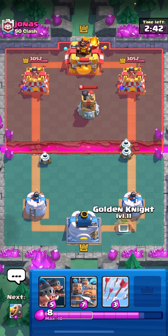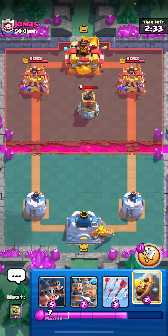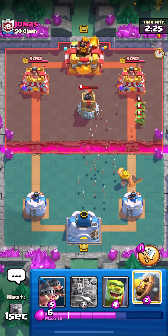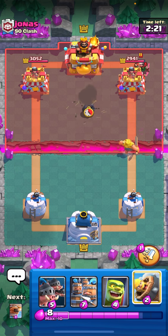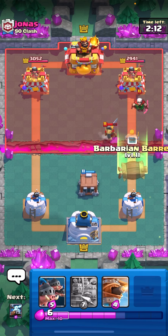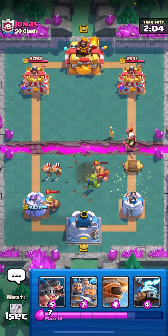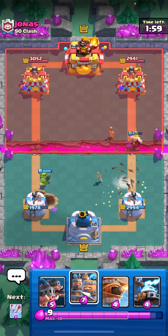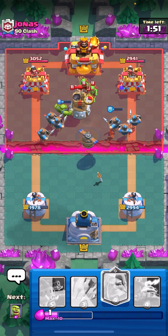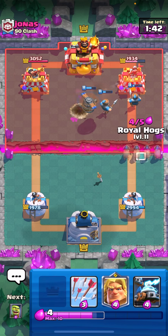Bro, hog recruits, flying machine, double spell or triple spell — and I added the Golden Knight because it makes the deck more cancerous. The card itself is totally not broken right now because the dev team decided not to let everyone know that they tweaked the card a little bit. I'm gonna go for arrows here and wait to see what he's gonna do. Interesting — let's go for a goblin cage here. I'm gonna end up Barbarian-ing on top of that. Okay, fireball in this deck, this is tornado.